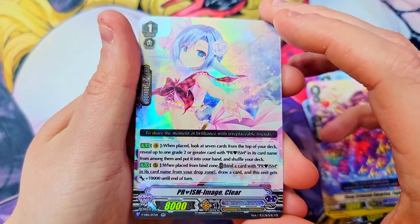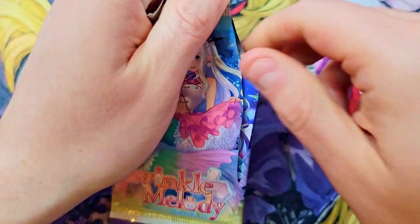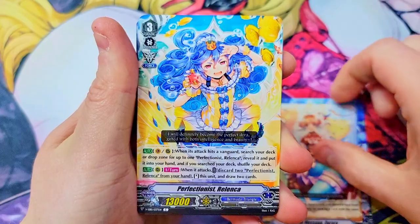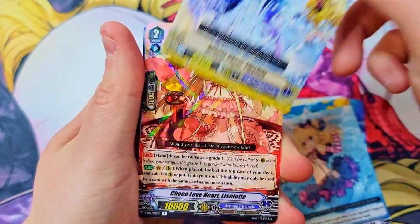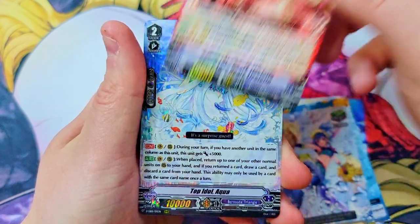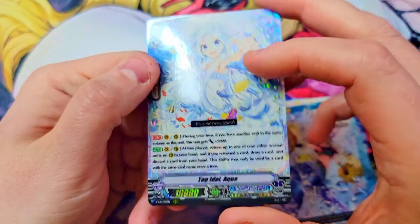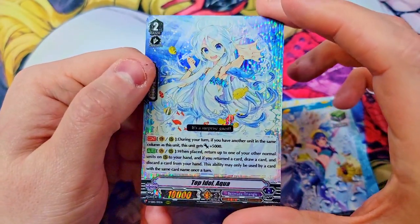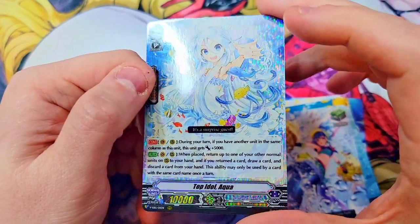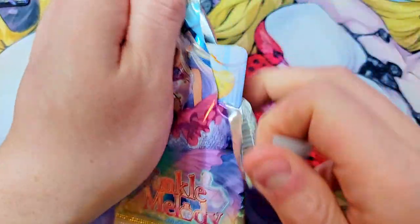We've got Prism Image Clear — our first double rare, bang, very nice. We need the triple rares and the vanguard rares. I think we're given one vanguard rare per box if I remember correctly. We've got Pipalaya, Alisiette, Coco Love Heart — cool card with nice colors. And there it is — it's a triple rare, Top Idol Aqua. Very sharp card, I know this one might be like two bucks. I love the holographics on this one, very sharp.